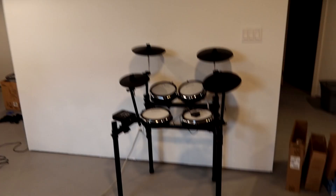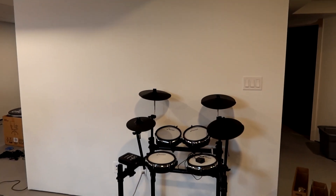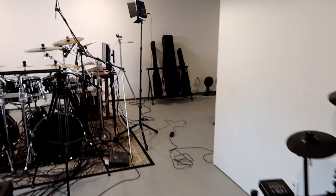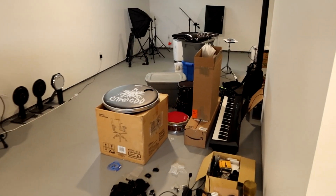From here let's go left. Here's the Donner e-kit. Maybe this will be the wall that I put drum heads on — I don't know, we'll see. Here's the couch from upstairs in the old house, sponsored by Evans. And yeah, more piles of stuff that we need to organize. Pretty much this whole side of the basement is still being organized.